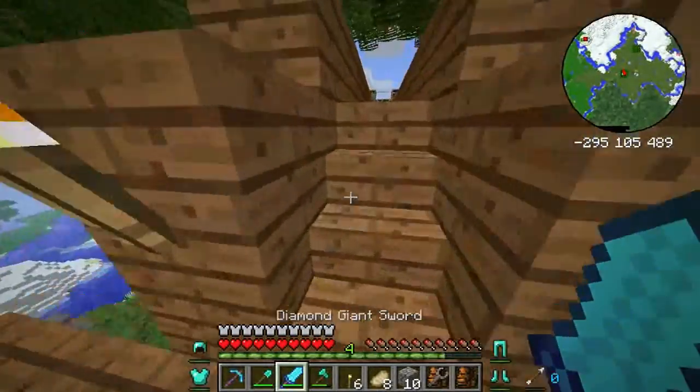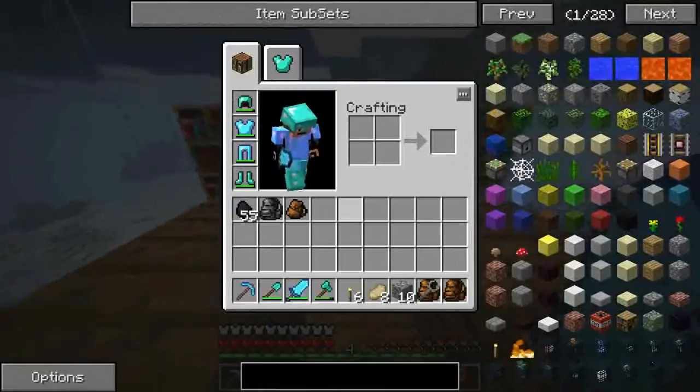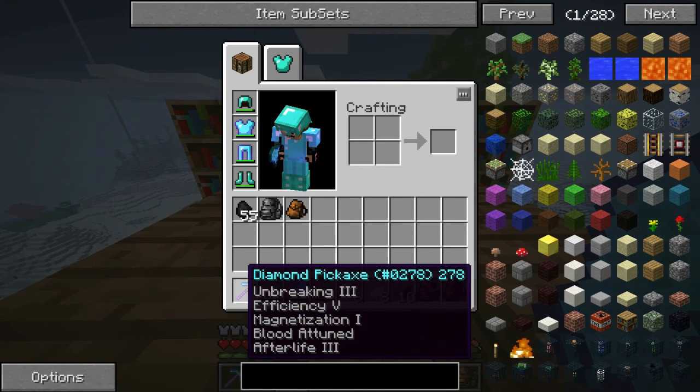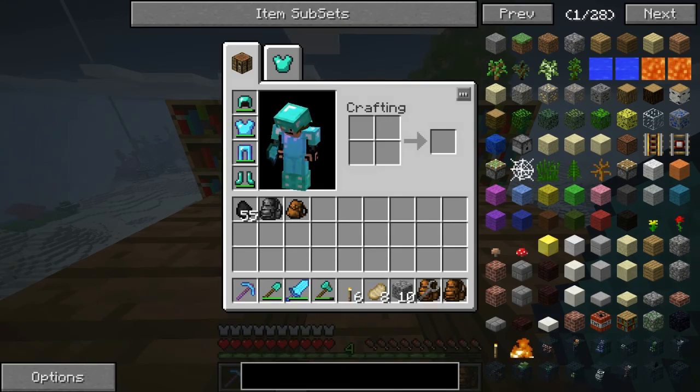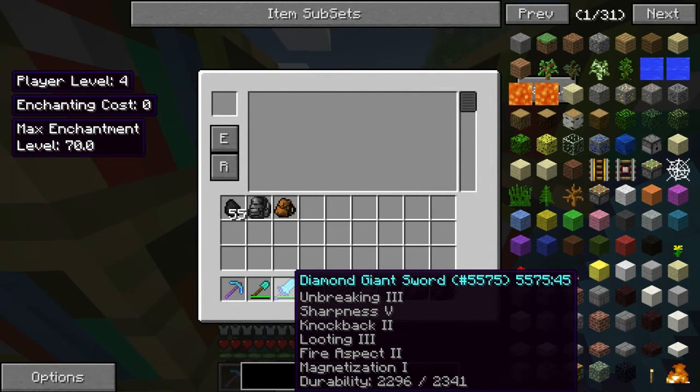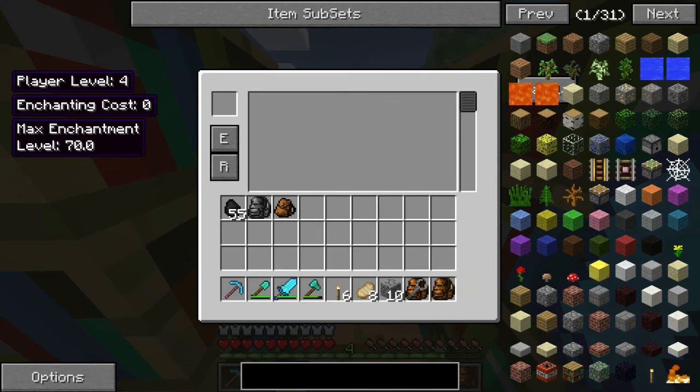I've got the sword which I'm gonna go repair now. On the pick we've got unbreaking three, efficiency five, magnetization one, blood attuned, afterlife — I don't know what magnetization is. And on the diamond giant sword we've got unbreaking three, sharpness five, knockback two, looting three, fire aspect two, magnetization one — still no idea what that means. Apologies for any background noise.